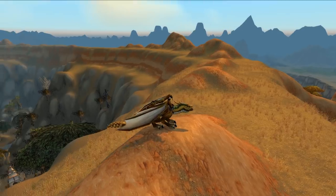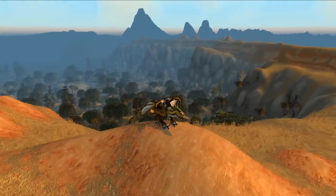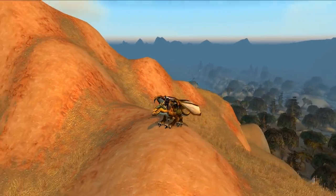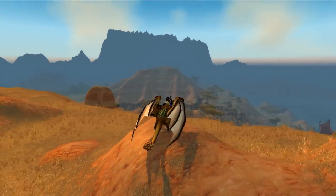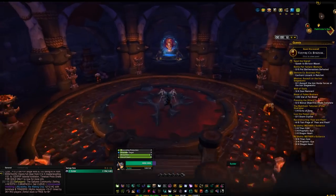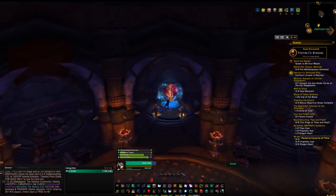The first mount on this list is the original easy-to-get mount: the Bronze Drake. This comes from the dungeon Culling of Stratholme on heroic, and it is a 100% drop chance as long as you do everything right. To go there, you'll want to head out to the Caverns of Time, which is in Tanaris in Kalimdor.